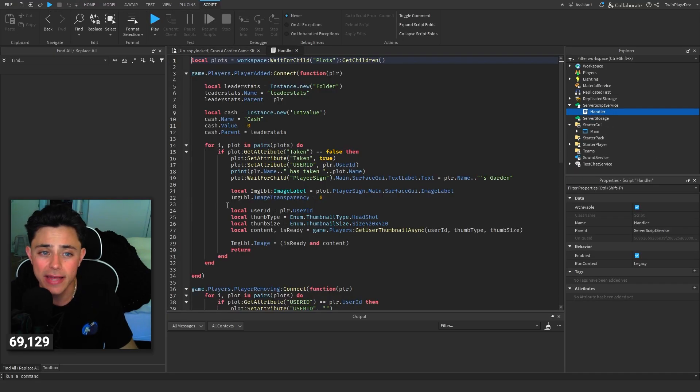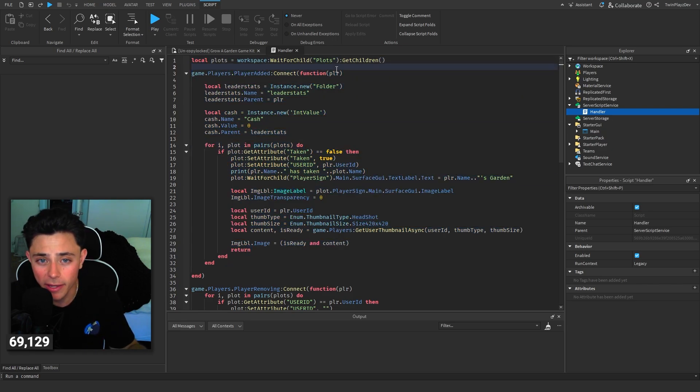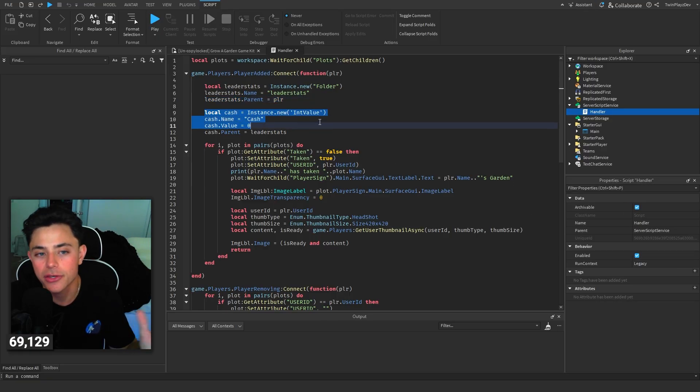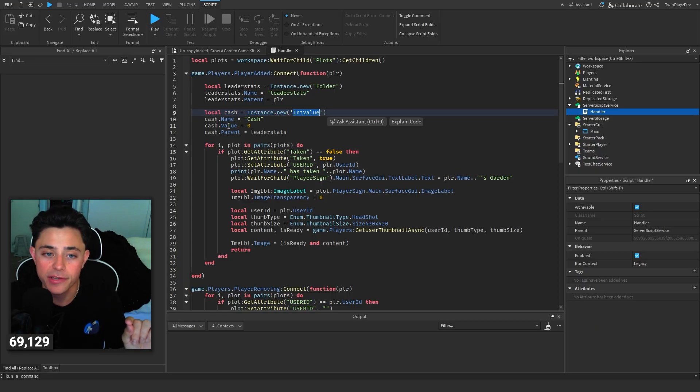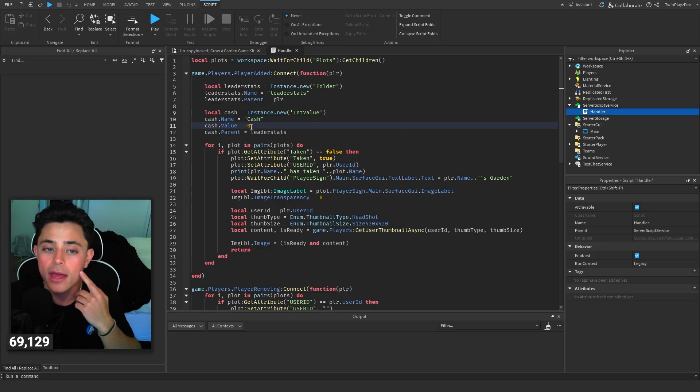In Server Script Service we have a handler. Basically when a player joins the game we grab the player using the game's Players.PlayerAdded event. We create a leader stats folder, name it 'leaderstats', and set it as a child of the player. Then we create a new IntValue called 'Cash', set it to zero - or a hundred if you want them to start with a hundred, which I recommend since that's what happens the first time you join the game - and parent it to leaderstats.